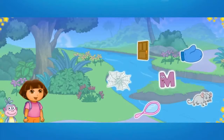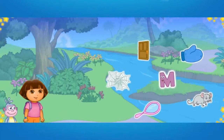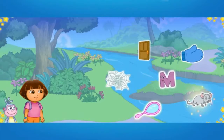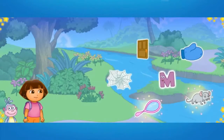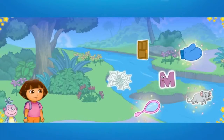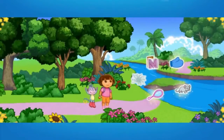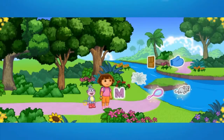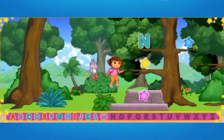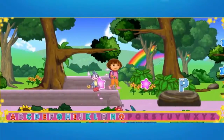Mira, we made it to Alphabet River. Uh-oh, that letter's in the middle of the river, Dora. To get the letter to shore, we need to click on three things that start with the letter M. Mouse starts with the letter M. Excellent letter finding. Mirror starts with the letter M. Excellent letter finding. Mitten starts with the letter M. Mitten, mirror, and mouse all start with the letter M. Look! We got the letter out of Alphabet River. All right! Now we can keep looking for the next letter. N. Great! O. Let's look for more letters. P. Excelente! Q. Great!